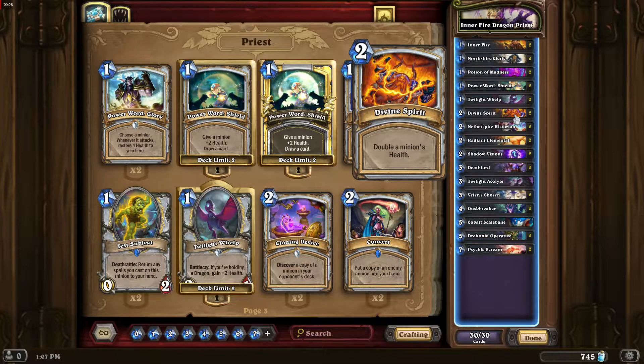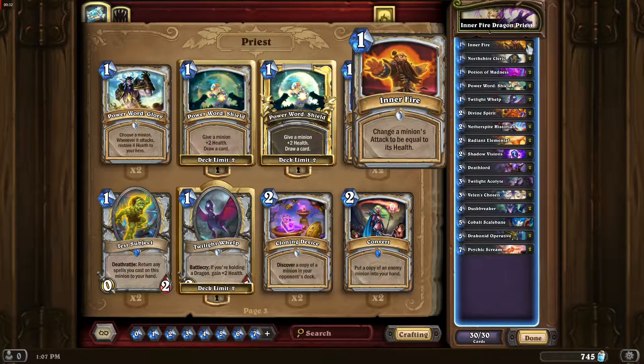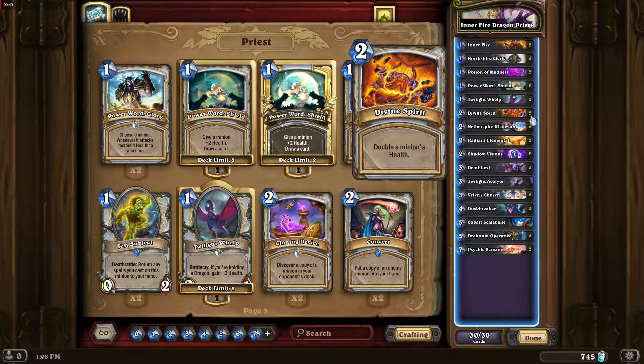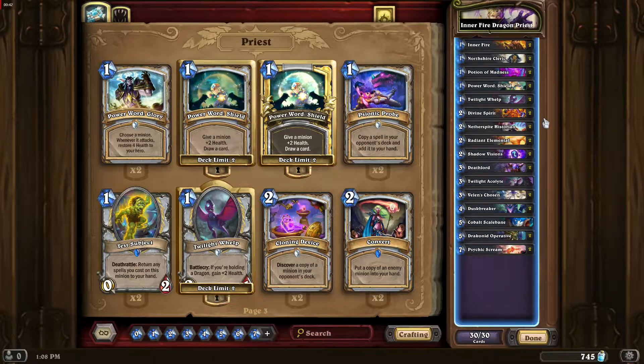The idea is increasing the minion's health with Divine Spirit a lot and then boosting its attack to be equal to that health. This combo works best on high health minions, so we want to have something like that in our deck — like a Deathlord, for example.